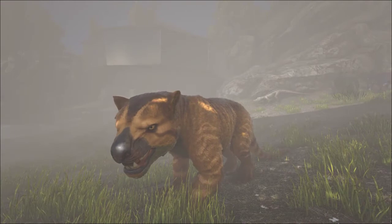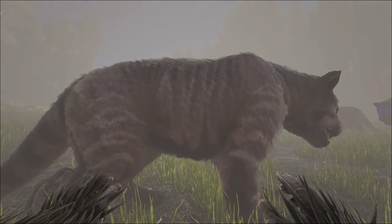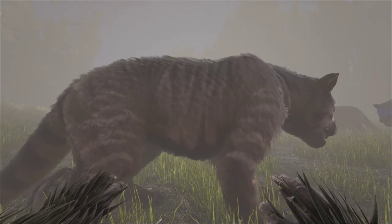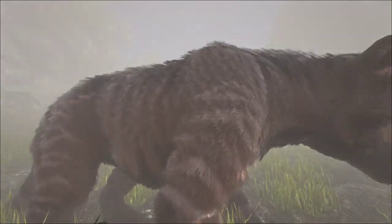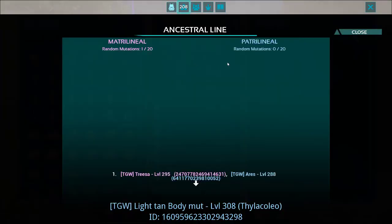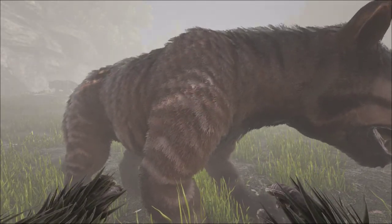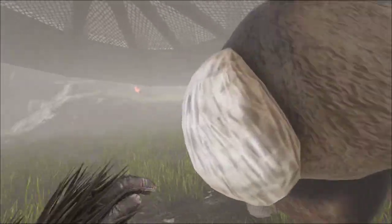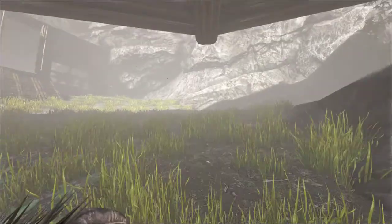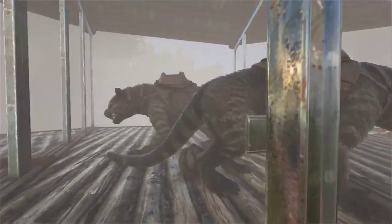This last one may look like an ordinary Thylacolia, but if you look really closely, the black underbelly and black back stripe are normal colors — the body color is actually a mutation. It's got the mutation from the mother, Teresa. The body color is a mix between a light tan and a dark tan. The parents are Aries and Teresa — the father is gray and the mother is a darker brown.